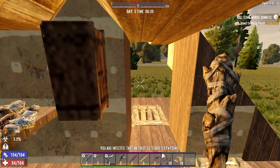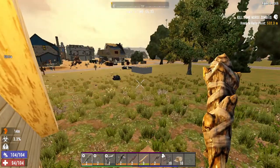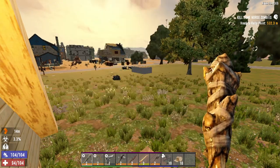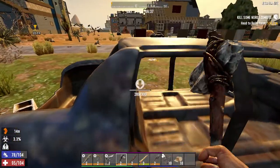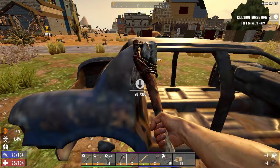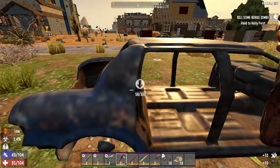Hello and welcome to another episode of 7 Days to Die. I put everything away and I'm going to bring some things to sell at the trader. I'm also going to bring these two things to see if I can get mechanical parts to be able to make a wrench. I need six mechanical parts, so I'm gonna try hitting a car — I think it only gives me metal though.